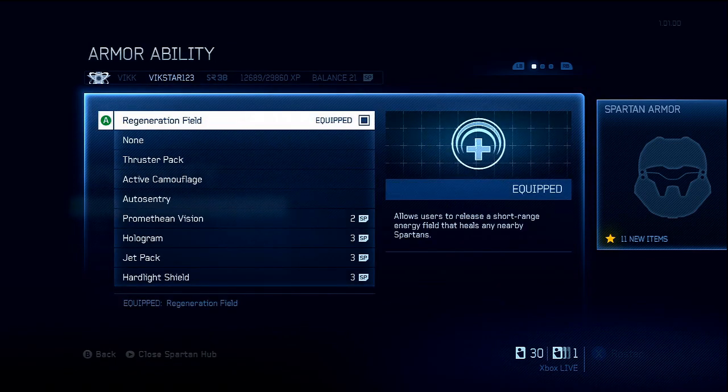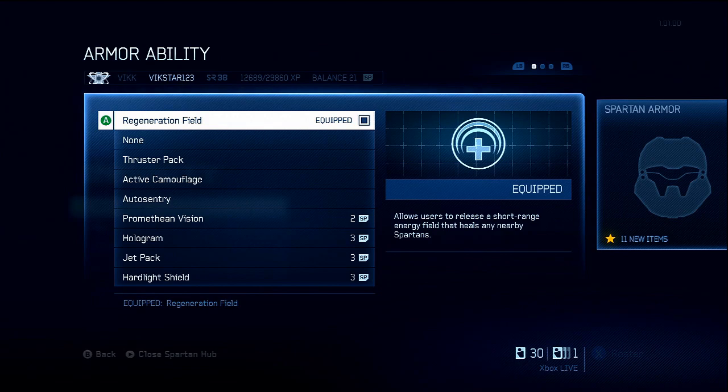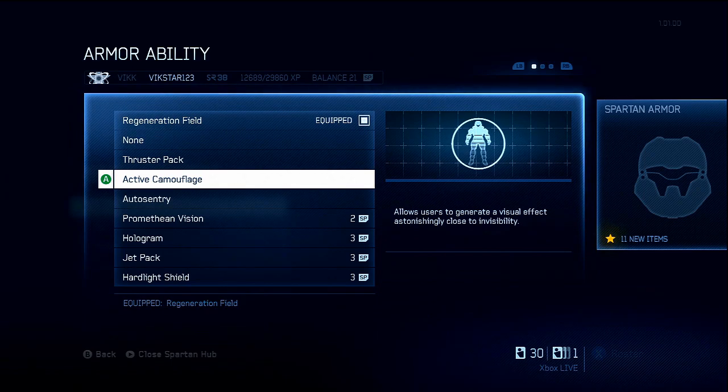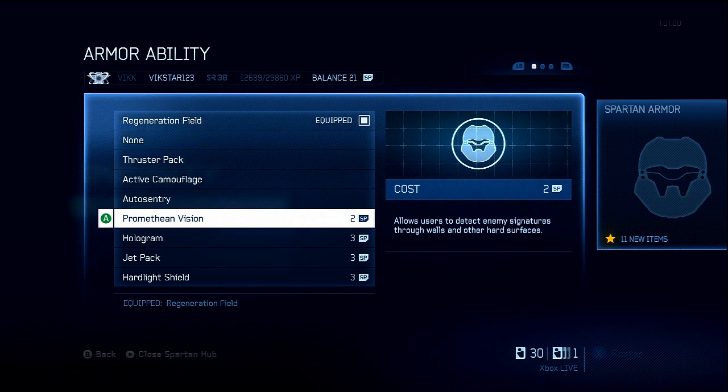And now this is where it gets interesting. For armor ability, I go for regeneration field, because my armor abilities, packages, and upgrades are basically designed to help me win as many gunfights as possible. This helps me so much — when I'm shooting someone and get hurt, I can quickly duck behind cover, drop the regeneration field, charge my shield back up before theirs comes up, then rush at them and kill them before their shield is even back. Thruster pack can be useful but usually just makes you an easier target. Promethean vision is fairly good and a lot of people use it, but I don't think it helps you win gunfights that much — you've got the motion sensor for that.